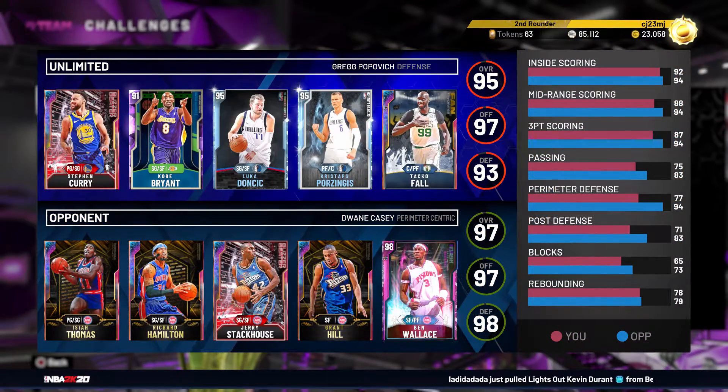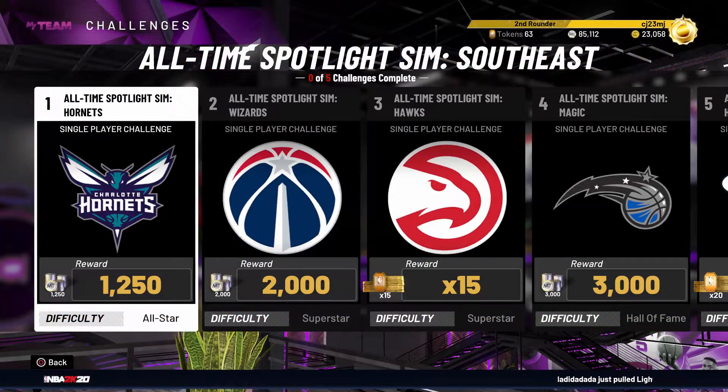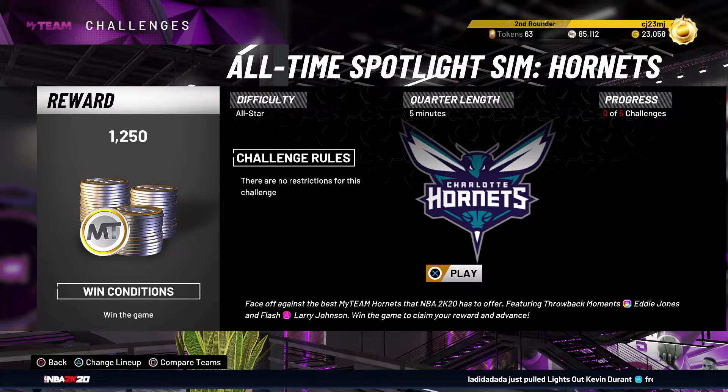For completing each division, you will earn 6,250 My Team points, 35 tokens, and one Galaxy Opal player. Assuming each game is five-minute quarters, it will take you approximately 30 minutes to complete each one, which is 150 minutes for each division.